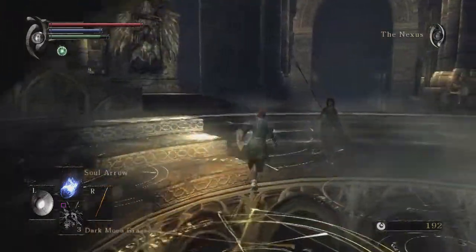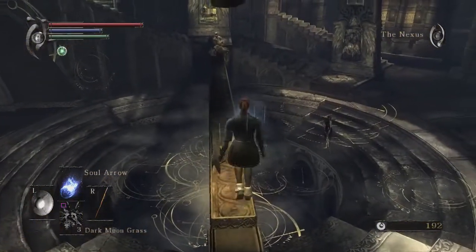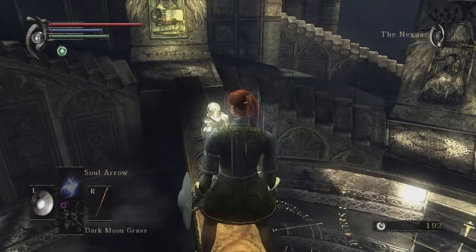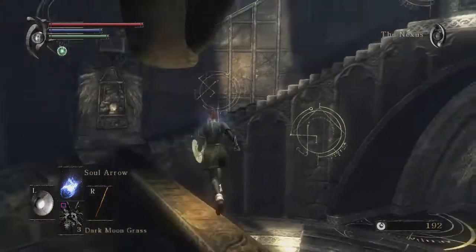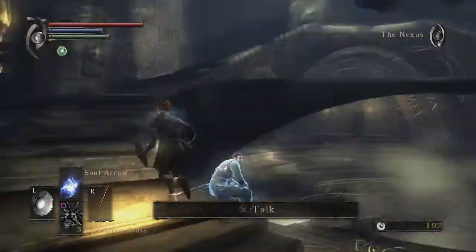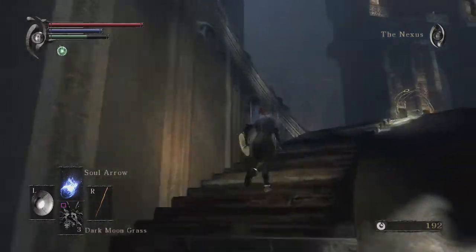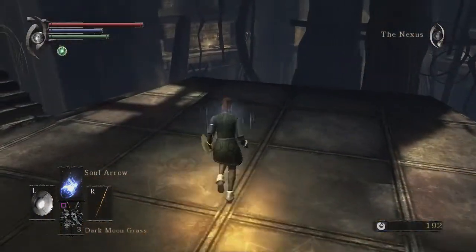We're back at the Nexus. I think I'm just going to exhaust this dialogue to make sure I got everything. I want to die in the Nexus here to control our world tendency. I've been contemplating doing World 2-2 or doing my favorite area of the game, which is the Tower of Latria.